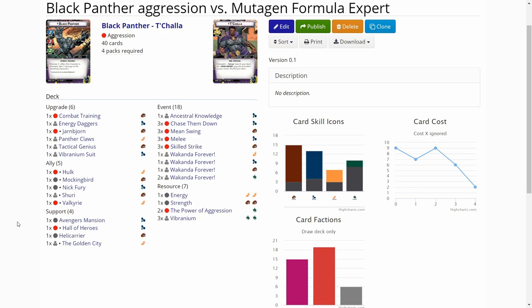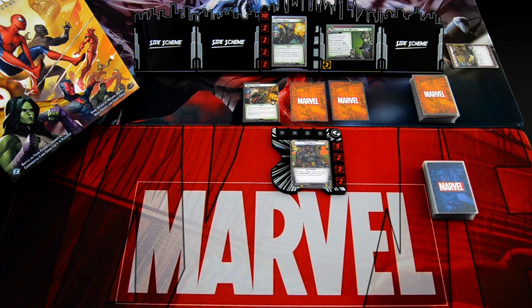That's enough of the deck. I've already set up the scenario — we have Goblin's Rollout and two encounter cards waiting for the first villain phase. I've pre-shuffled the decks, so let's get going.